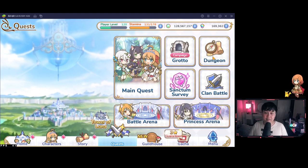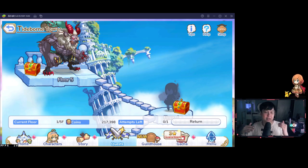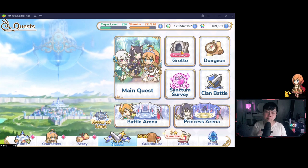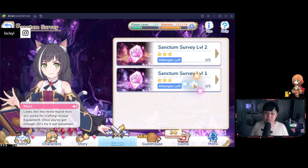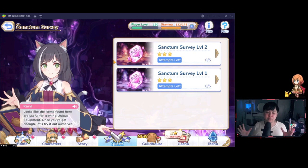Dungeons have you climbing floors and finishing a boss on the last floor. Completing floors earns you dungeon coins, which you can use in the shop to buy character shards and equipment. Both the dungeon and Grotto systems reset daily. Sanctum Survey is very similar to Grotto — it's a resource stage used to obtain heart shards, which are needed to build and upgrade unique equipment. These are probably a bit outside the scope of a beginner's guide.